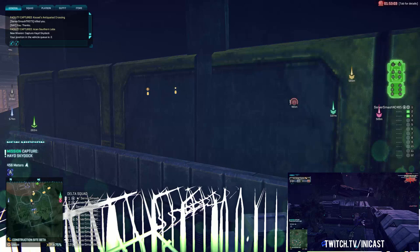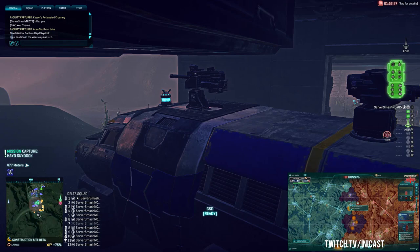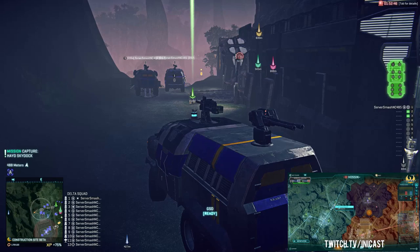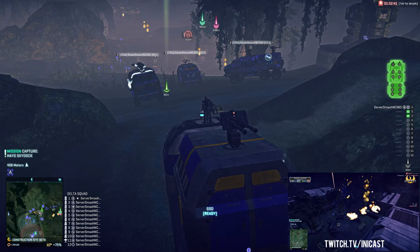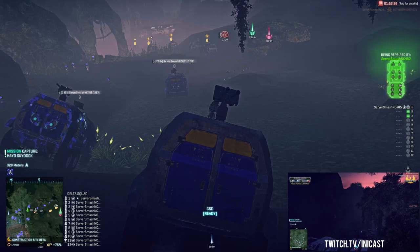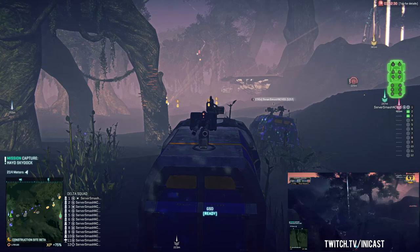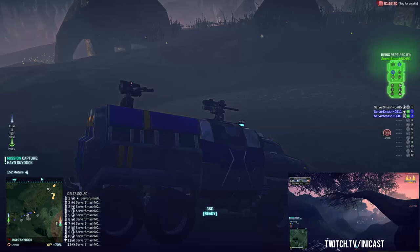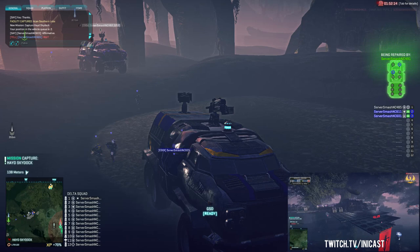Miller is all over Akhan Southern Labs and Woodman TR has decided to come in — that's a lot of people. Miller's taken it but it's now being heavily contested with more Woodman TR arriving. At Nason's Defiance, Miller still has the number advantage. There's also an attack by Woodman TR on Hurricane Secure Storage. At Hunter's Blind, Miller lacks max support but they do have air support and are trying to rocket-pod the TR on the point, though they just lost two ESFs to dumbfire rounds.